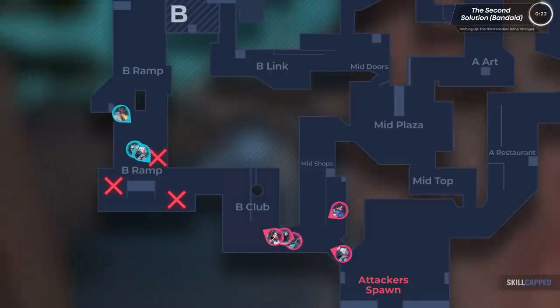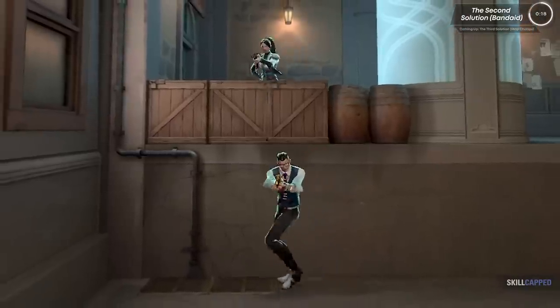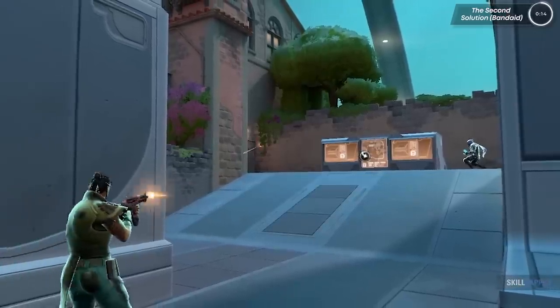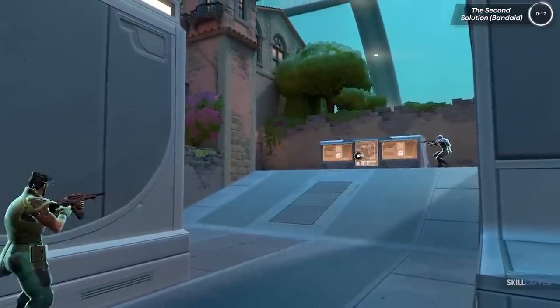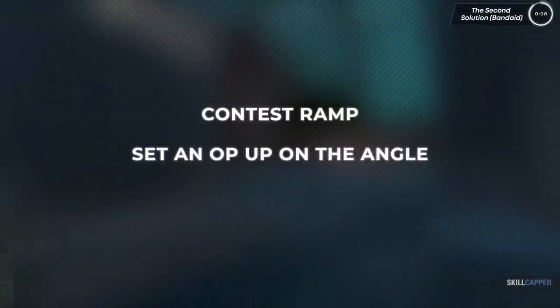This makes sense — defenders shouldn't be fighting into club, they should be fighting to hold ramp. This area has a high-low position that you don't want to be peeking into. Rather, you should be playing crossfires in these areas to contest this part of the map. This now allows the defense to choose from multiple game plans: either contest ramp, set up an op on the angle, or play the retake.